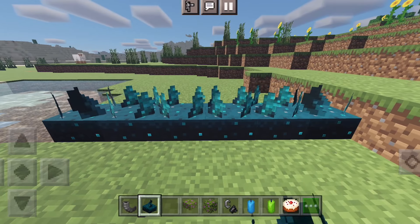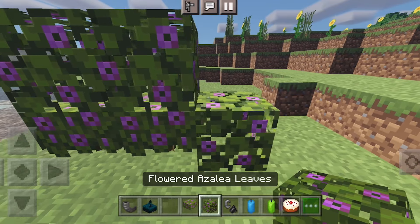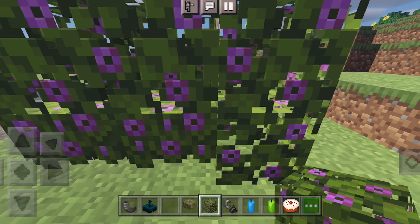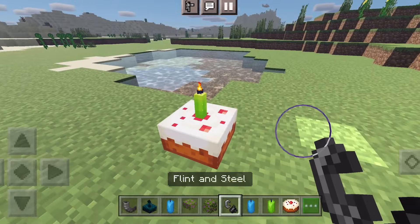For those who don't know, if you turn on experimental gameplay when you create a brand new world, you actually get some Caves and Cliffs stuff, which is really awesome. So if you would like to have a look at the Caves and Cliffs update, in this little beta update, you can go ahead and do that. Make sure you update to the latest version of Minecraft Pocket Edition.